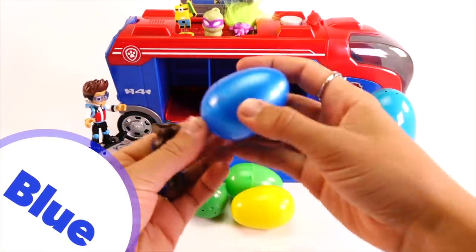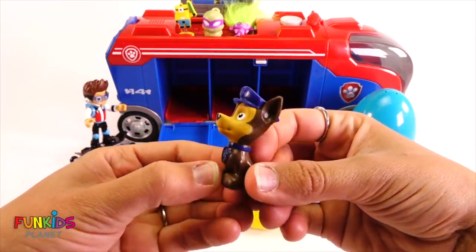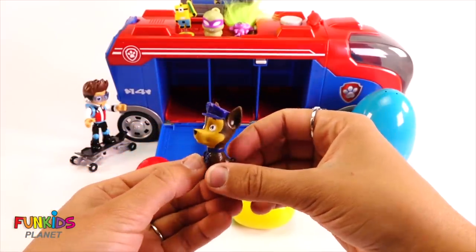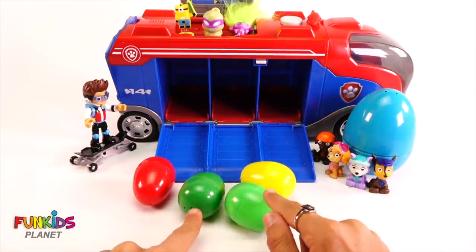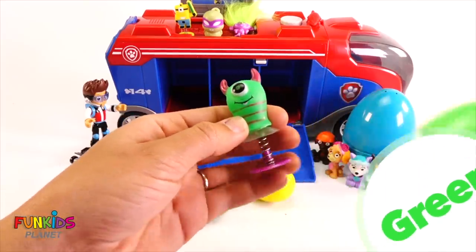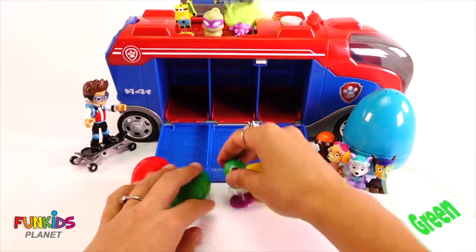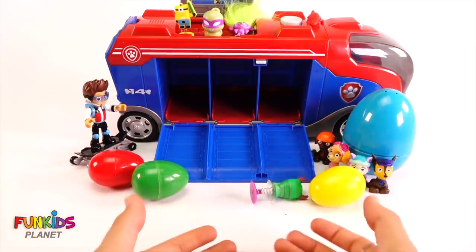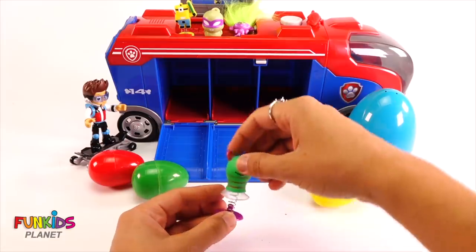Boop. Oh, look who came out of the blue egg. It's Chase. He likes to wear blue. He's a police dog. All right, let's open up one of these green ones. How about this one? This one's light green. And look, we got a funny little monster. It's a monster popper. Let's see him pop. Whoa! He went all the way to the ceiling. That was a nice pop.